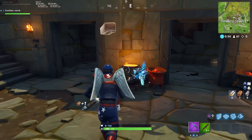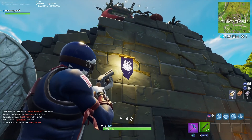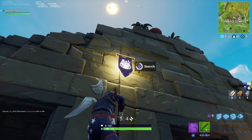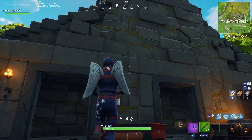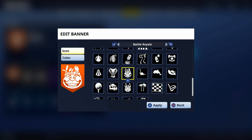You will see this patch of dirt, and if you look up right there you will see a banner pop up that you can interact with. You will then unlock that banner in your inventory. The banner, if you don't know what that is, is the logo that people see when you eliminate them, and it is surrounded by your season stats — your rank, whether you're level one through one hundred. You can go to your banner screen and find it there.